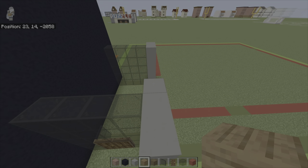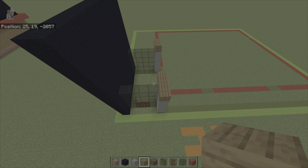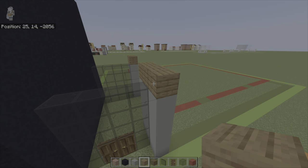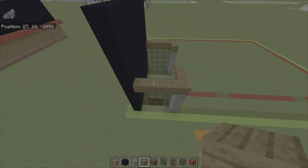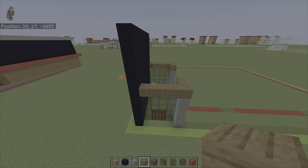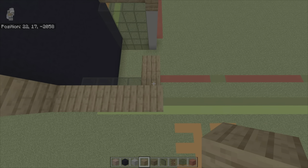On top of the light gray concrete on the right, place a row of spruce planks — actually, just do it on every top light gray concrete. Bring the furthermost front spruce plank and the furthermost back spruce plank left by four so it'll connect to the black concrete. Then bring every spruce plank up by five, so it'll be as tall as the black concrete.